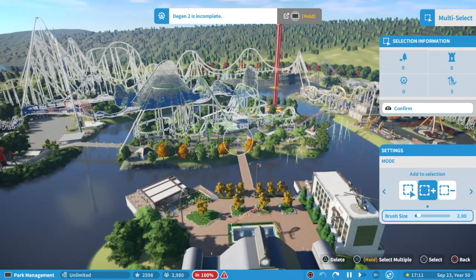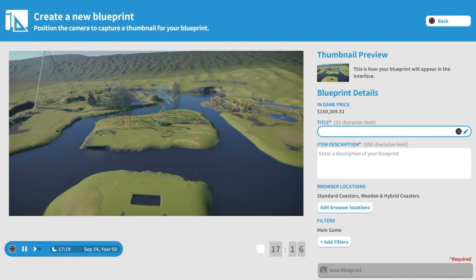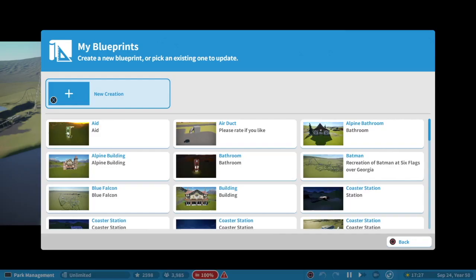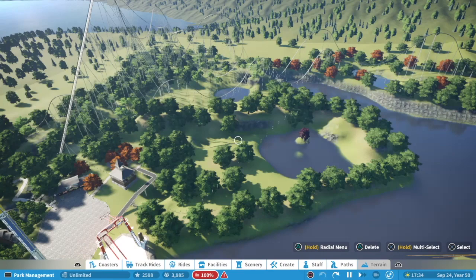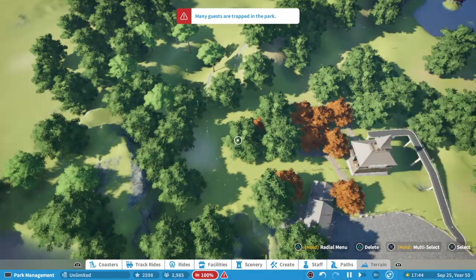So that's five rides selected. Now what I'm going to do is save this as a blueprint. I'll go back to kind of the middle of the park and save it as a blueprint. I don't really care about naming it properly because I'm not going to use it for anything other than this — so I'll just do 'A' — and then go save blueprint.